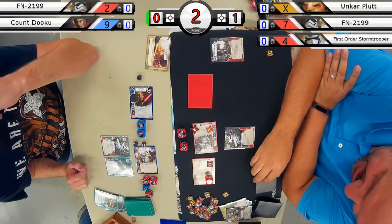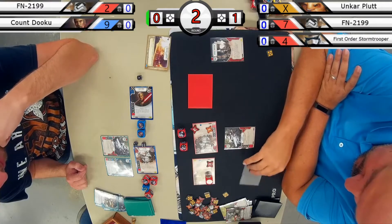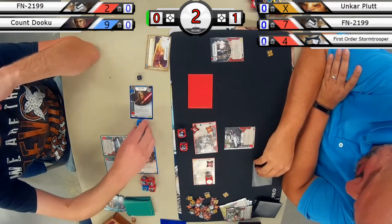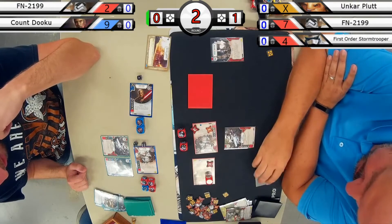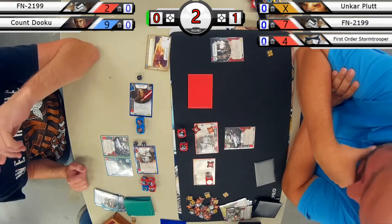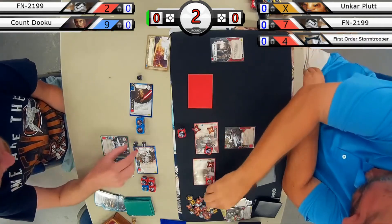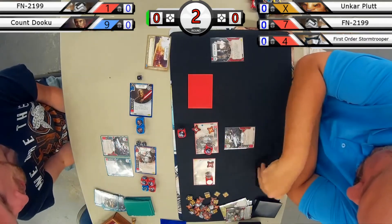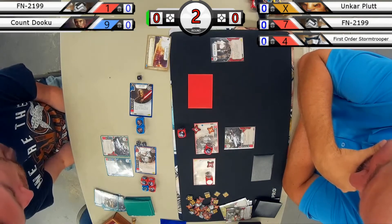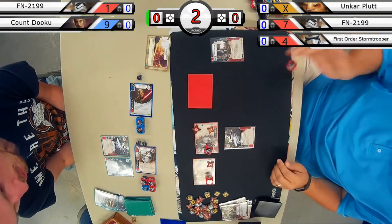On the left, not many options left this turn — FN sitting at 8 damage, Count Dooku at 1. FN on the right sitting only at 4 damage, and has enough damage and resources to get rid of FN on the left. Both players taking their time at this critical decision point that could make or break the game. FN was not enough to kill him — it looks like it was only 2 for a cost. Pitch to reroll got a blank, and the round is over.